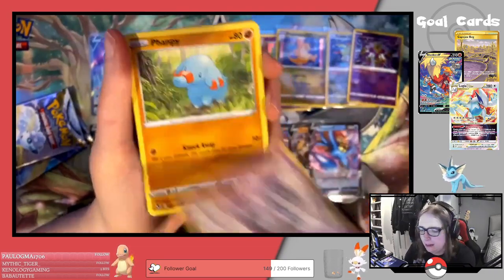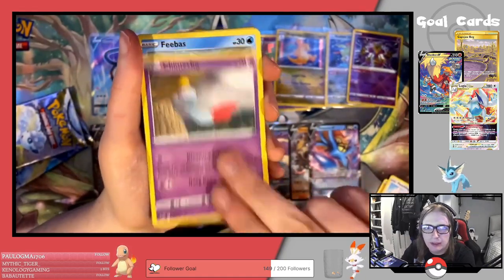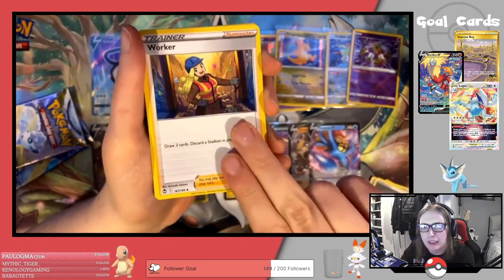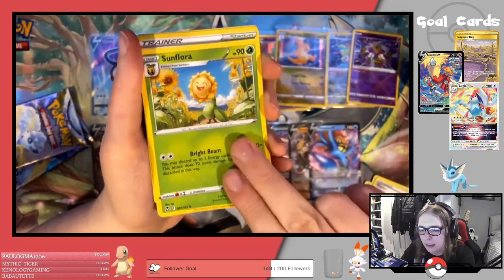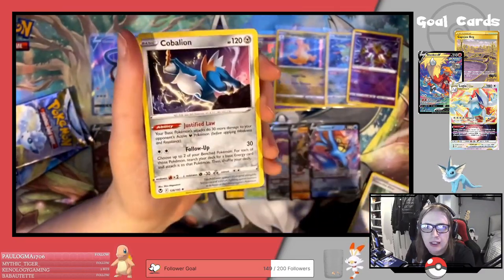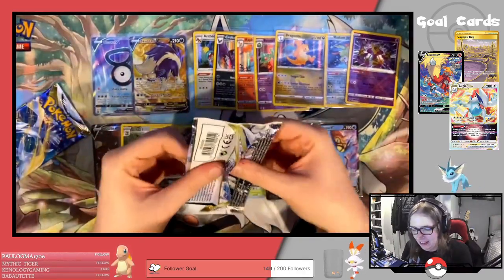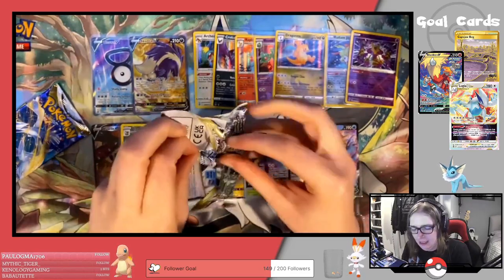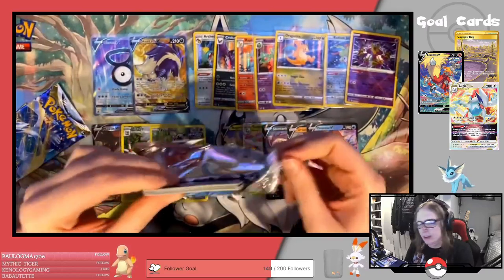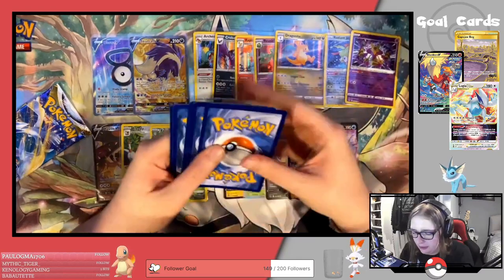Penultimate pack: Drifloon, Fanpy, Fletchling, Chimecho, Phoebe, Metal Energy, Worker, Sunflora, Primordial Altar, Reverse Alolan Grimer, and a Cobalion regular rare.